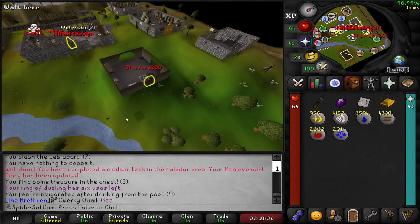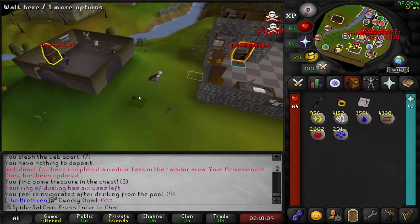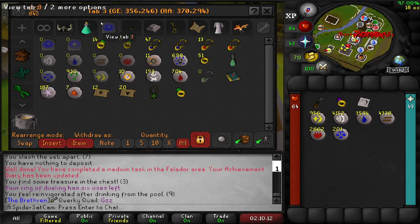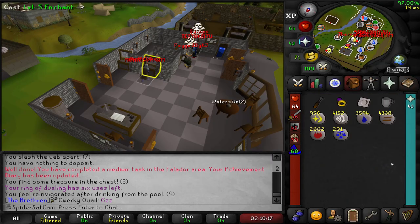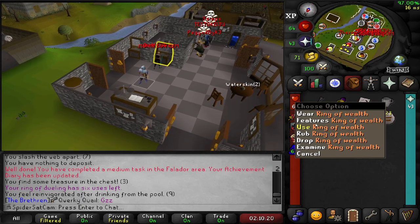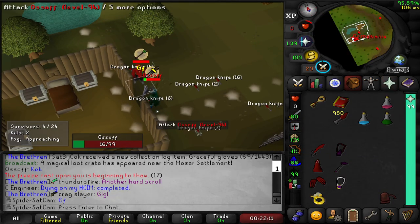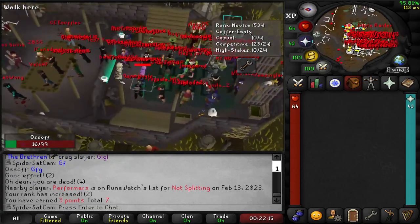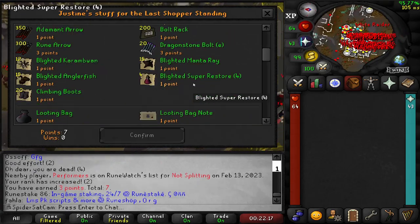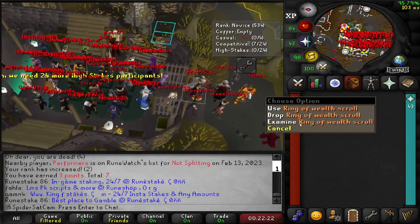So I've decided it's probably worth making a ring of wealth, because if I get the imbue scroll for that it gives you an increased chance of clues in the wilderness. So that will be useful in our hunt for Godwars items. Let's just enchant it. Got to go get the scroll from LMS — and that's me dead, but that will give me enough points to get the imbue scroll. There we go, lovely stuff.